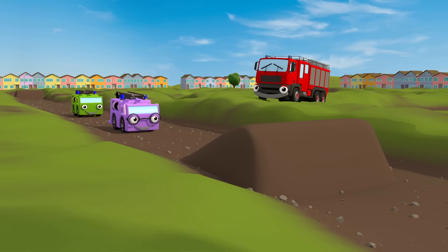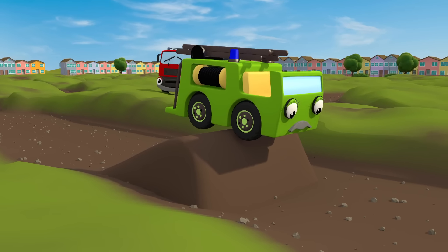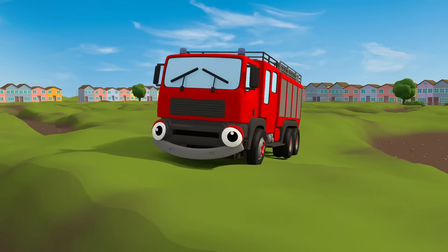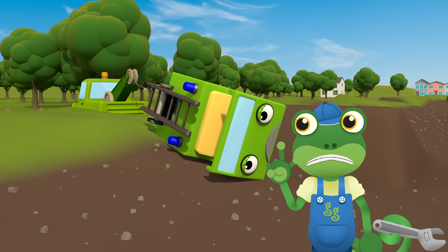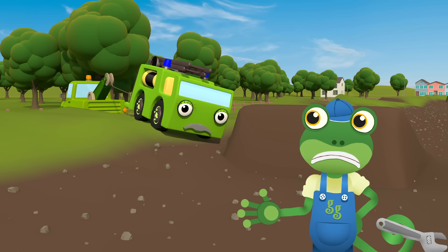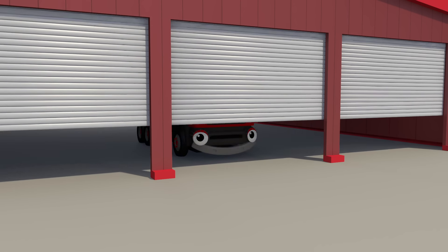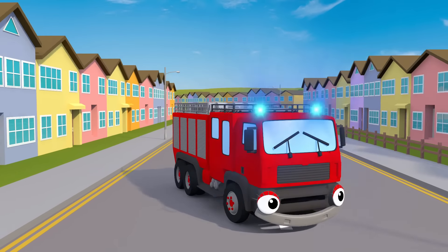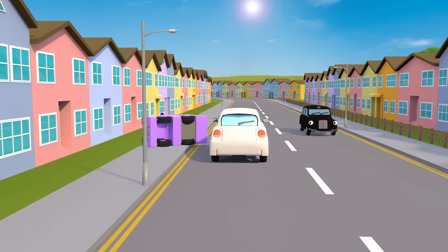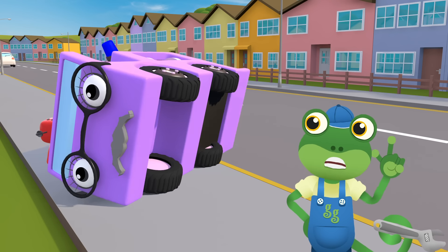Two little fire trucks trying hard to jump, one fell off and had a bump. Mummy called Gekko and Gekko said: no more fire trucks trying to jump! One little fire truck swerving left and right, she slipped up and bashed her light. Mummy called Gekko and Gekko said: no more fire trucks swerving left and right!